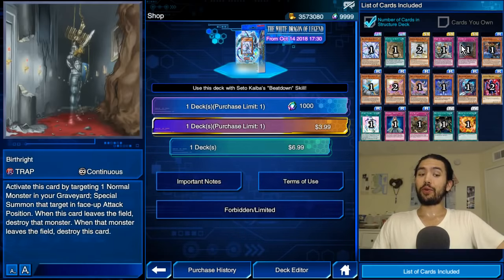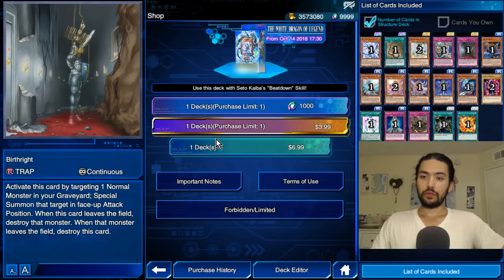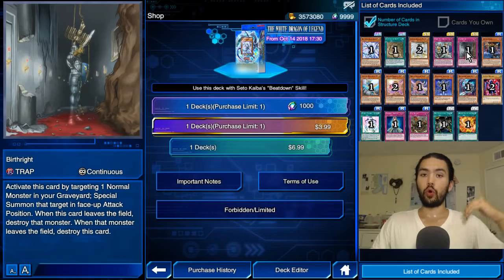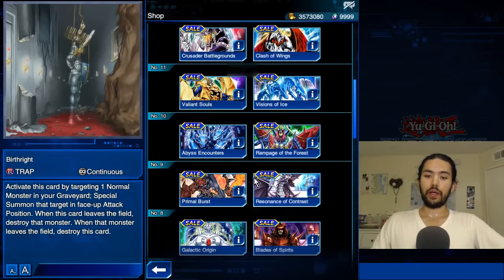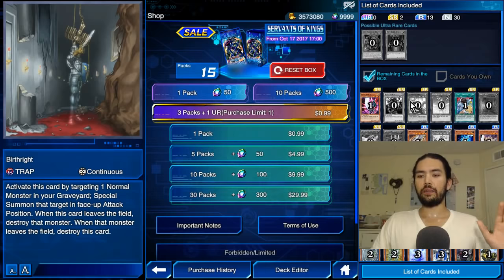What I do like is Birthright. Activate this card by targeting one normal monster in your graveyard; special summon that target in face-up attack position. When this card leaves the field, destroy that monster. When the monster leaves the field, destroy this card. I think the first good Synchros we're going to have are going to be off of normal monsters — Konami wants to play this 5D's era nice and slow. Birthright is going to be a valuable card, be it in an Azure Eyes Silver Dragon deck bringing back Blue-Eyes, or just reviving normal tuners like Genetic Controller and Galaxy Serpent. Birthright comes from Servants of Kings, which is a powerhouse mini box — only 80 packs — and it has a lot of good cards still relevant today.